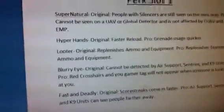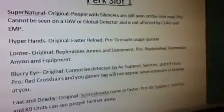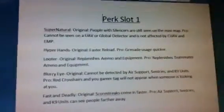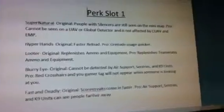Next up is Blurry Eye, which is pretty much Blind Eye. Original: cannot be seen by air support, sentries, and canine units. Adding the canine units — I know that's a little overpowered — but canine units, there's like nothing bad about them, so there's got to be one weakness. And pro: red crosshairs and your gamertag will not appear when someone is looking at you.